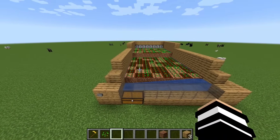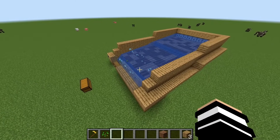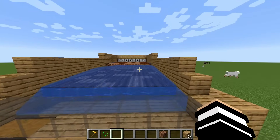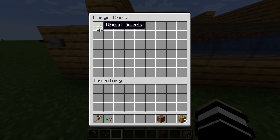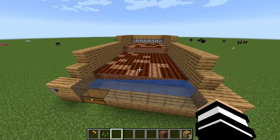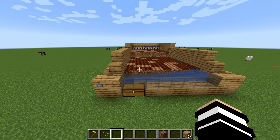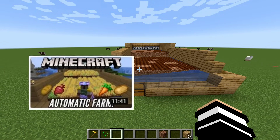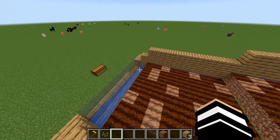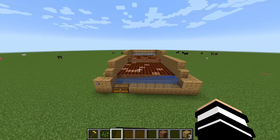I went ahead and planted the whole field. Here's how it works: hit the button and the water takes over the whole field, dumping all the seeds and wheat if fully grown into the chest. Click the button again and the water withdraws. Check the chest — there are all the wheat seeds. This works for carrots, potatoes, beetroots, or wheat — only crops that can be trampled by water. No melons or pumpkins. That's it for this remake of my Minecraft 1.15 easy wheat farm tutorial. The music volume was terribly high in the original, so I hope this one was super easy to follow.